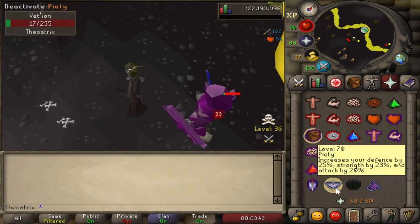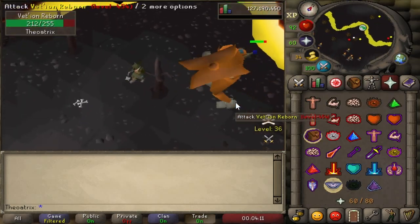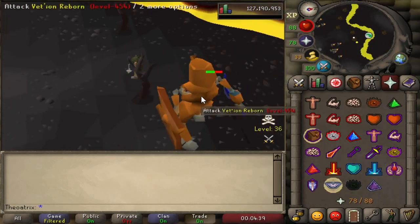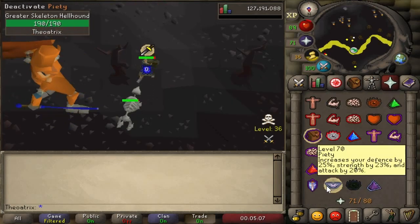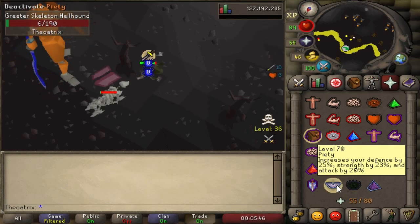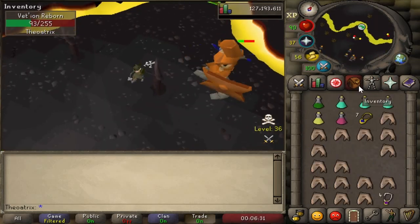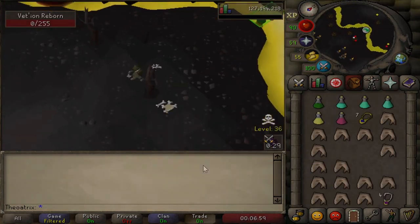Once you finish off the purple form of Vetion, he'll turn into the orange form — a little bit higher level, but exactly the same concept. Keep flinching him, watching his health bar, all the way until he has half health, then the dogs will spawn again. Lure them back with Protect from Melee on, then finish off your Vetion kill. Vetion has a 1 in 100 chance to drop an elite clue, which is way better than Dagannoth Rex, and a 1 in 2000 drop rate for the pet. Each kill takes approximately 5 minutes, but since almost every loot is over 100k, you can very easily make over 1 mil per hour killing Vetion.